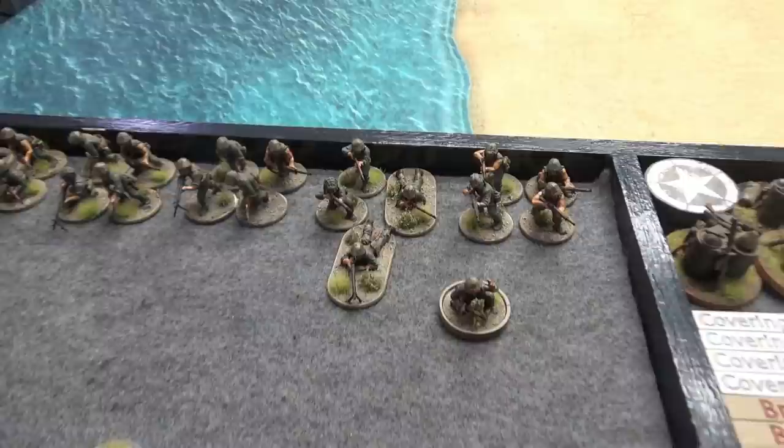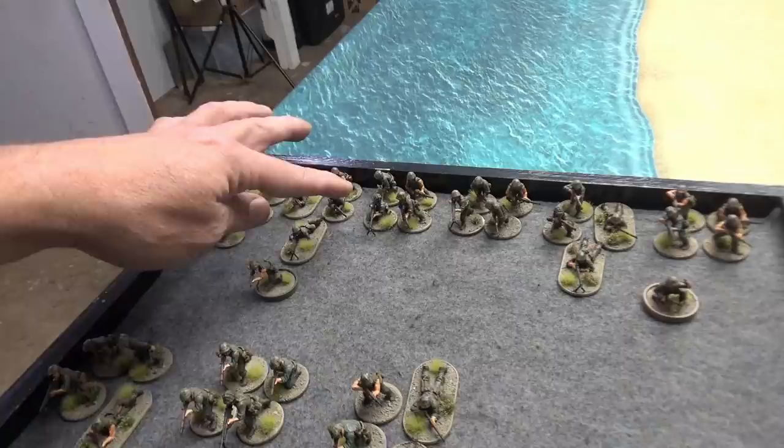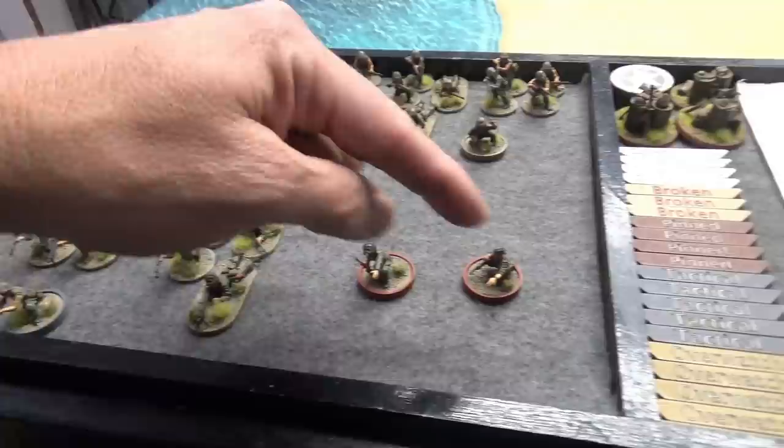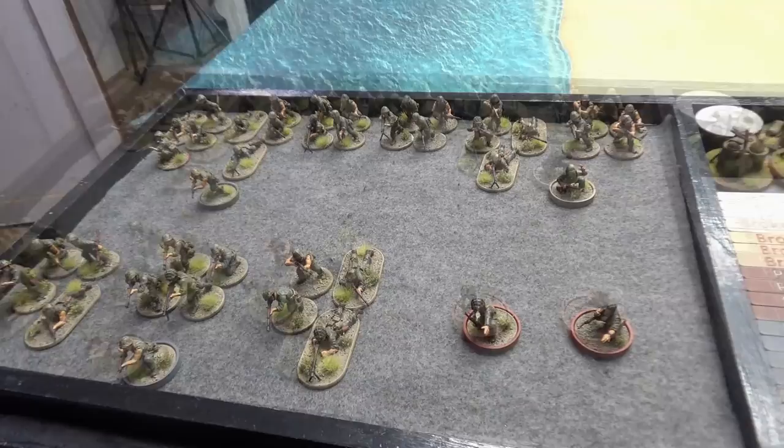Each fire team has three riflemen and a BAR gunner, and there are three fire teams per squad. They are commanded by a Sergeant with a carbine, which is essentially the same as a Garand, so they'll be re-rolling ones — assuming the Marine player can remember that. We have three squads, each with three fire teams, plus the command element. There are also options to replace some riflemen with flamethrowers, bazooka teams, and similar, depending on what the Marine player wants.